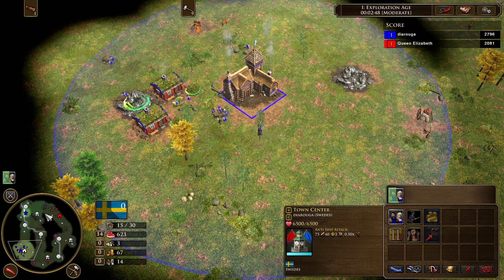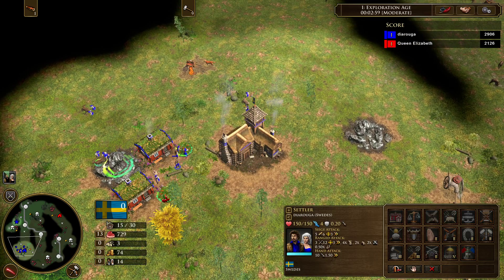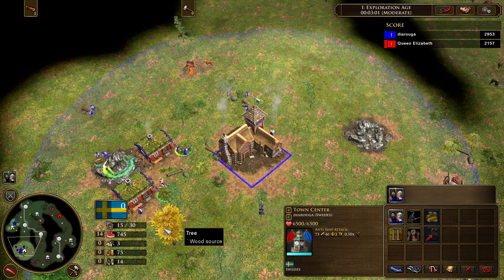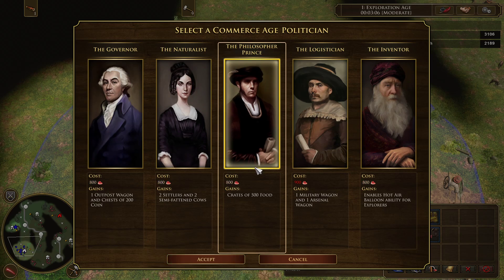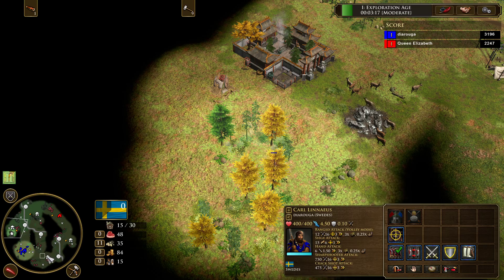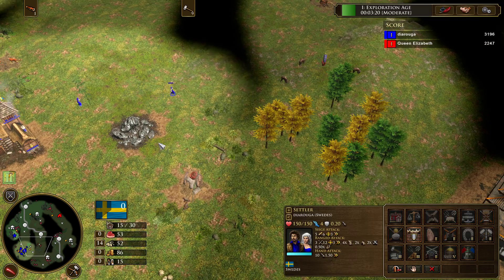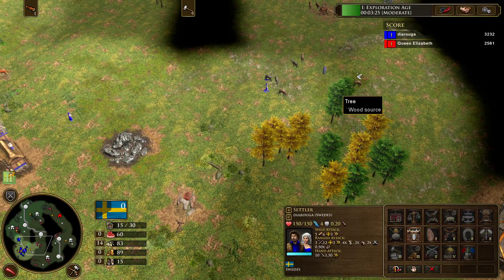Once we click on the second age, we're going to put all our villagers on wood. This wasn't the best macro — you can do better, so I'm going to have some idle time, but usually you shouldn't have idle time at all. The first thing we're going to do here is herd our second hunt toward our new gold mine and build 4 torps on our second gold mine.